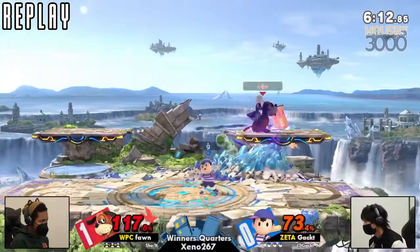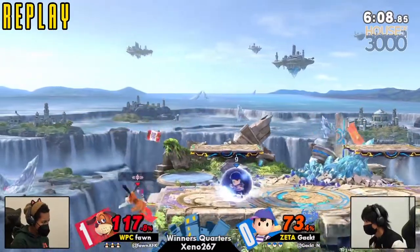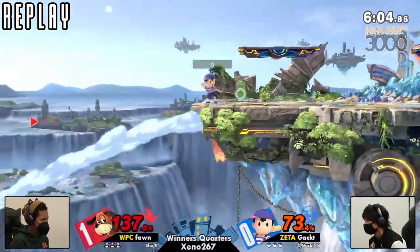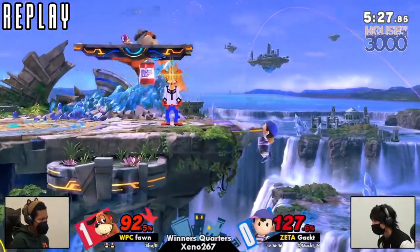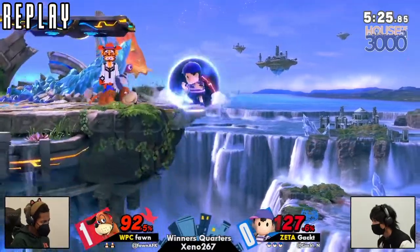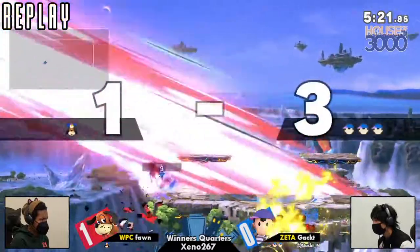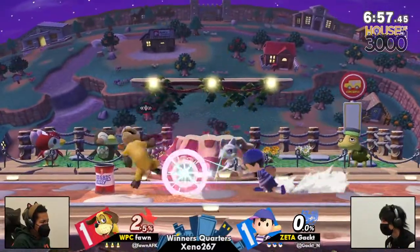Gak's ban — we're on FD and Kalos — and Fawn is wisely choosing to go back to TNC. I agree with this, especially because that's where they won the first game. We're also sticking with Duck Hunt, of course. Fawn doesn't have an array of characters, but I think they're most comfortable with Duck Hunt in this matchup — especially because Ness and Duck Hunt aren't awful to deal with, like we mentioned earlier.